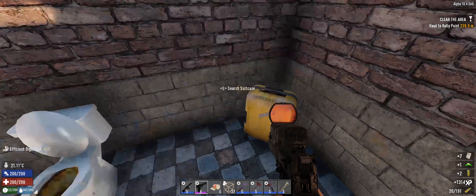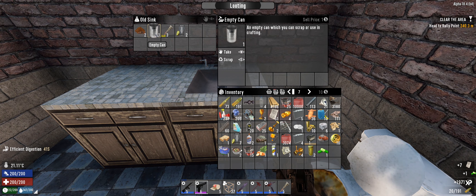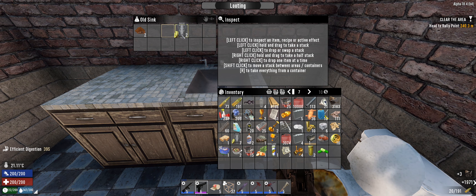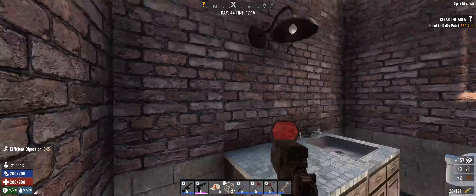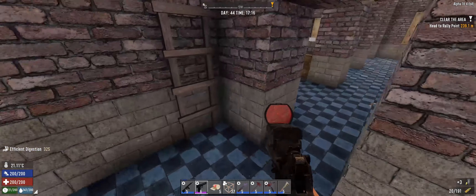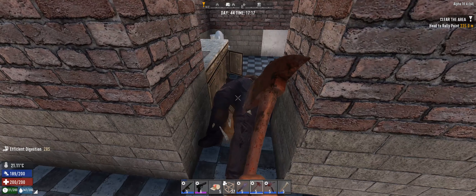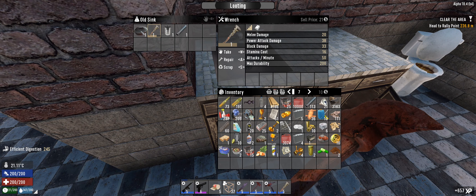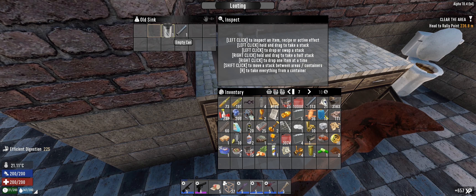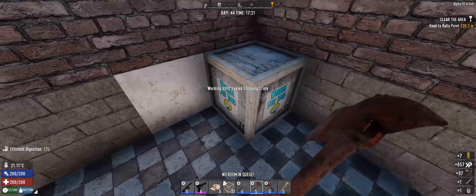Take the vitamins and the paper, leave the gunpowder because we've got 14 million at home. Scrap those. Beautiful. Let's check Tubby's bathroom, let's see what kind of mess we're in here. I'm just gonna scrap all of that. I'll have to scrap that can later because there was no room in the queue.